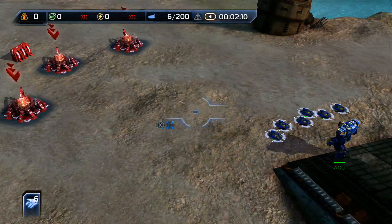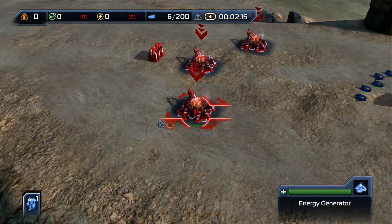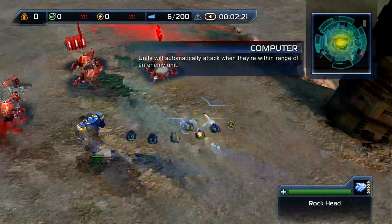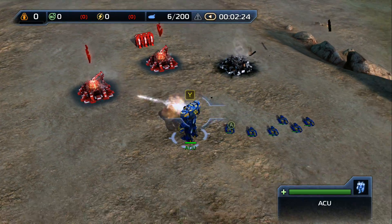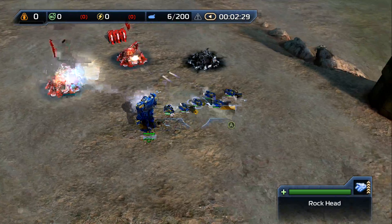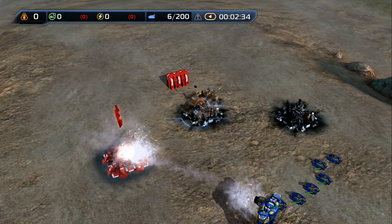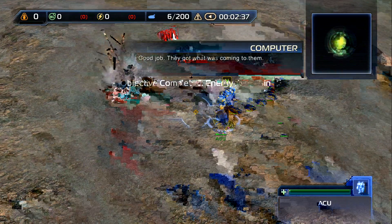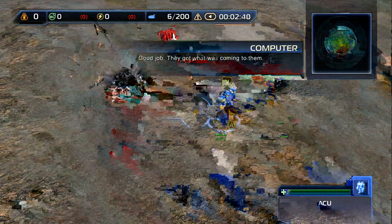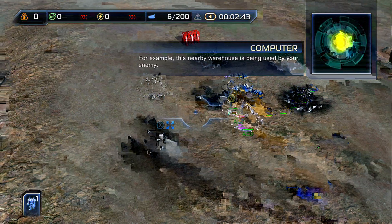This will be easy — watch this. Boom. Something to note: the right bumper is 'select all local units.' The ACU will never fall into that selection, as you can see. You can see the units that are selected from the bottom left hand side. Good job — they got what was coming to them. An ACU and engineers can be used to capture enemy units and structures.